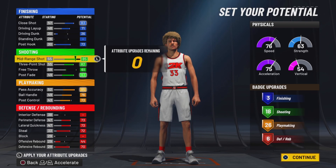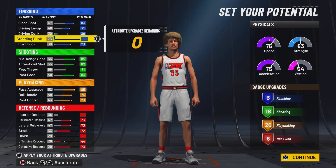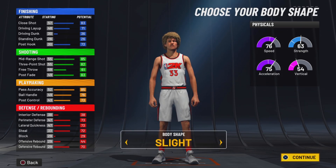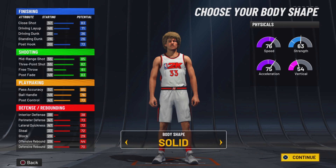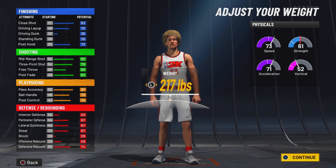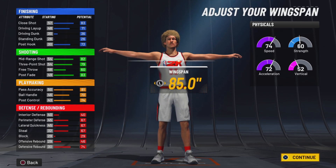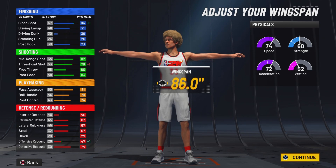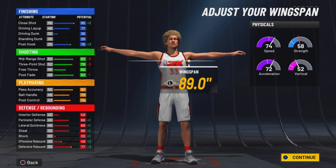This is not bad. If you want to use this at the park, this is really not a bad build at all, because for all my post scorers out there, you can really use it as a post scoring build. For the body shape, we want to go solid, because he wasn't the most athletic person in the world. We want to go to 6'8" and we want to go all the way to 214 on the weight, so we can keep the 60 strength and have a little speed. We want to go to 89.0 inches of wingspan.